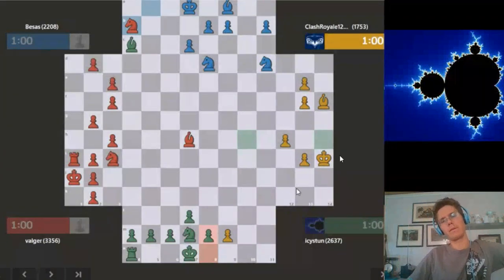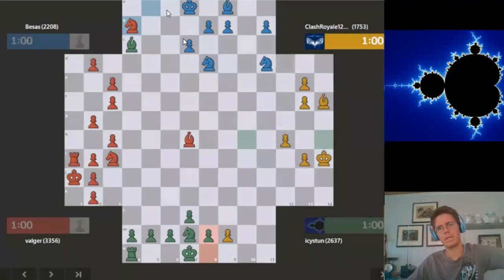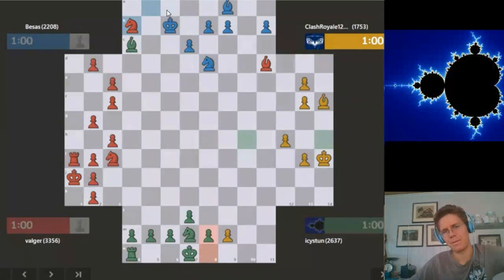It was good defense from Valigir, because if I checked then he could win the blue knight. But funnily this knight on b4 is trapped, which I think is what won us the game.